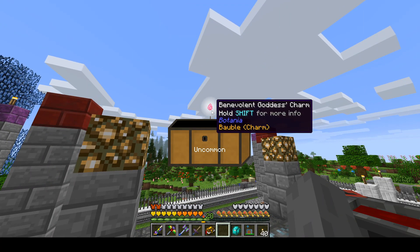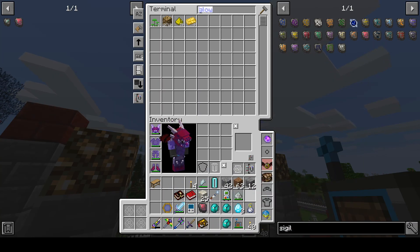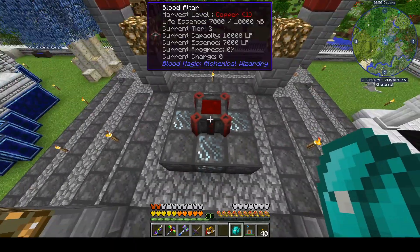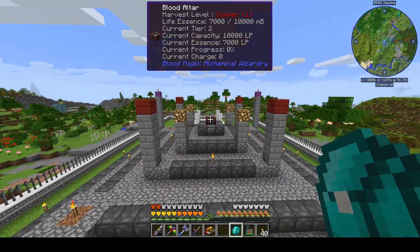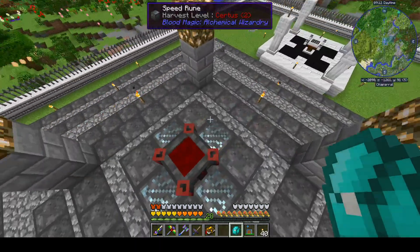Got a few loot chests — another Benevolent Goddess Charm and another framing table. We'll throw those into our ME system and put away our copy-paste tool and paste canister. This is probably a good place to stop this episode. We have made it a ways into blood magic — we have the Tier 1 and Tier 2, and we've got a rough outline of Tiers 3, 4, 5, and 6 as just a template for us.